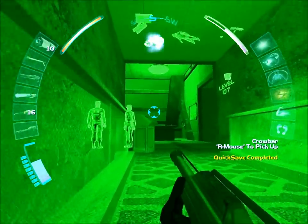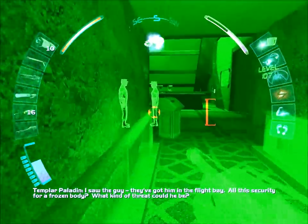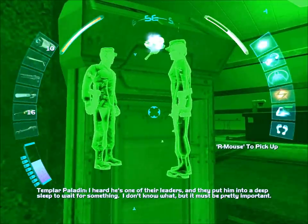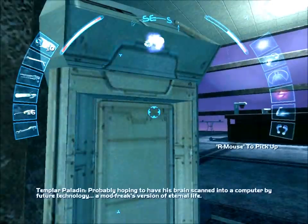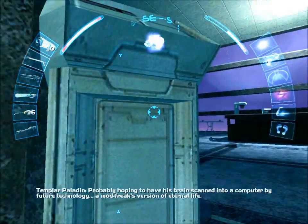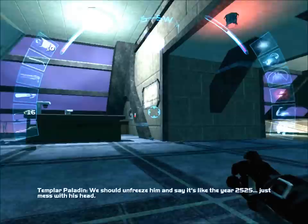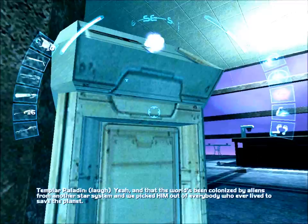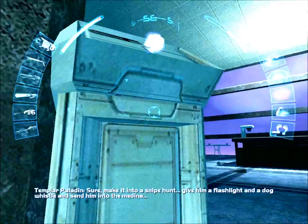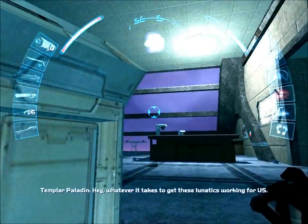EMP grenade and a crowbar. I saw the guy — they've got him in the flight bay. All this security for a frozen body? What kind of a threat could he be? I heard he's one of their leaders, and they put him into a deep sleep to wait for something — I don't know what, but it must be pretty important. Probably hoping to have his brain scanned into a computer by future technology — a mod freak's version of eternal life. We should unfreeze him and say it's like the year 2525, just mess with his head. And that the world's been colonized by aliens from another star system, and we picked him out of everybody who ever lived to save the planet. Make it into a snipe hunt — give him a flashlight and a dog whistle and send him into the Medina. Whatever it takes to get these lunatics working for us.